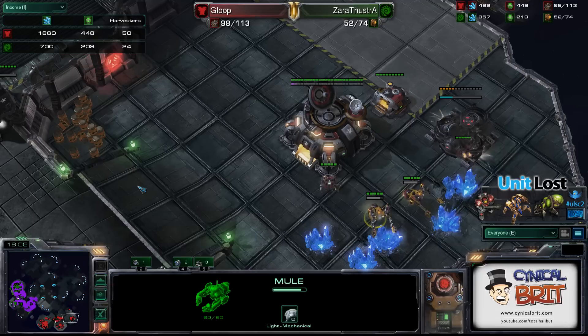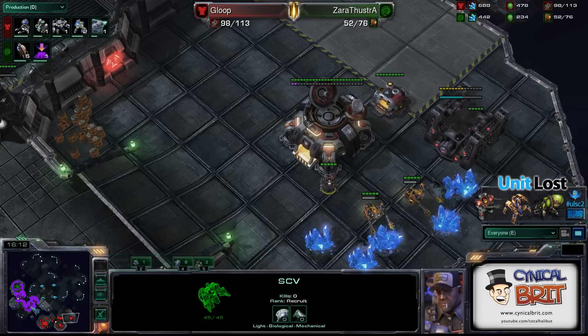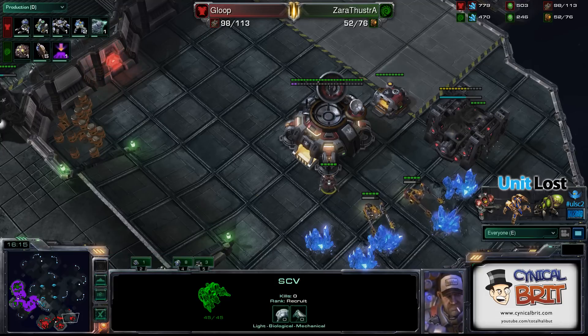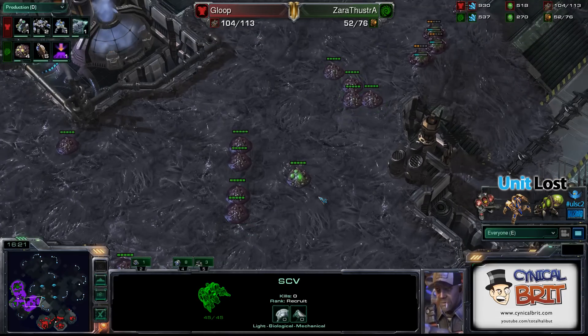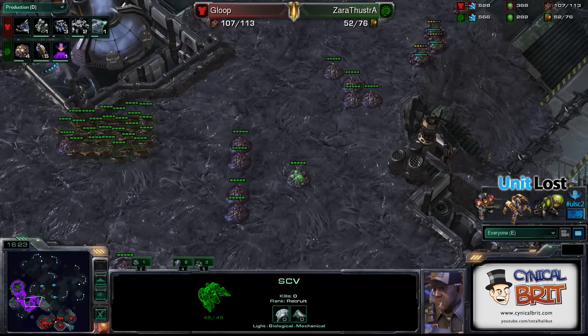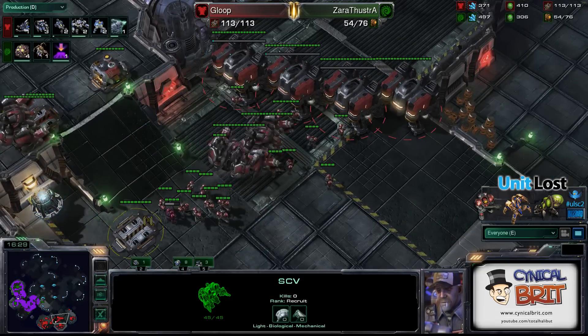It's a good idea for Zerg to try and keep, if they can, one base ahead of their opponents. He's got an idle SCV there, Gloop — come on, son, do something with it. He's not doing that, and Gloop is ahead and he's tearing. That is not what you want.